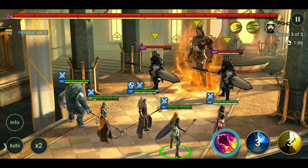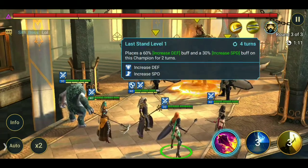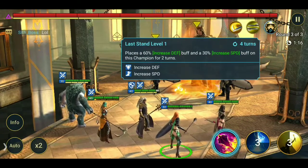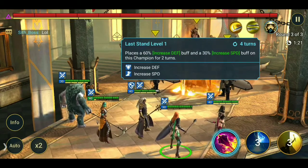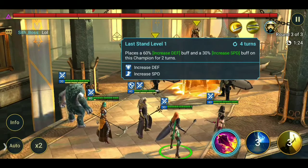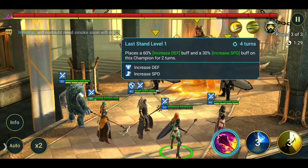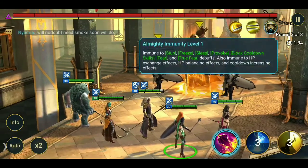Get your buffers in there. Last Stand Level 1: places a 16% increased defense buff and 30% increased speed buff on this champion for two turns. That's why you've seen on the champion selection screen Kanqueror, Shaman, and Skinner — to take off those buffs.